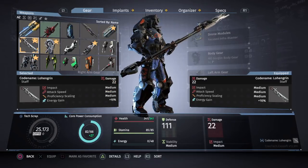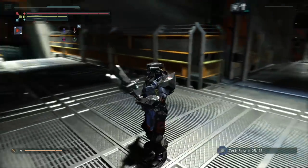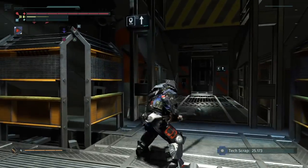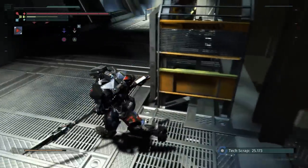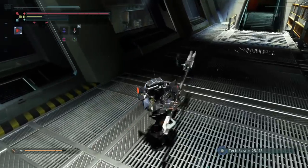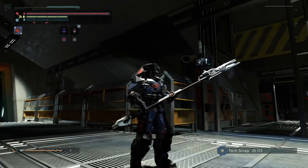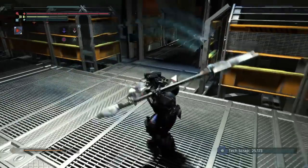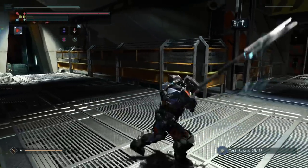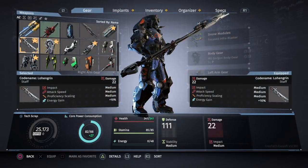The next weapon is the Codename Lothagrin — it is a staff. It looks amazing, looks like the tail of a scorpion. The R1, R1, R2 is a slam kick like any other staff, and the R2, R2, R1 is a spin, jab, and then spin again. It looks amazing — not as good looking as the other ones, but it still has the frost effect coming off it. I like the staff but this is not my favorite. That's the Lothagrin.